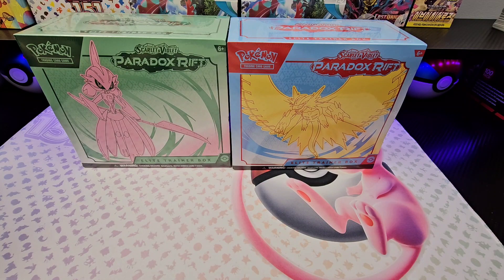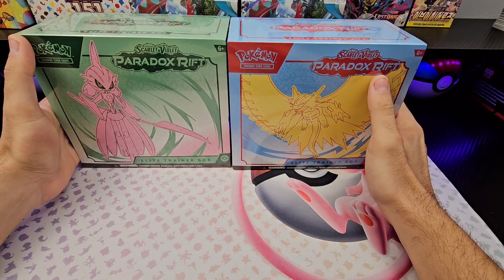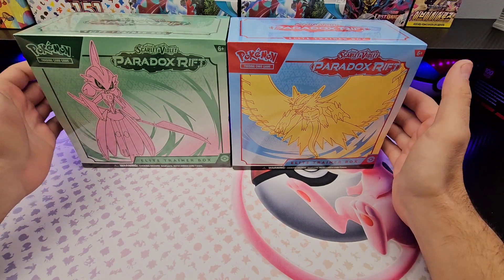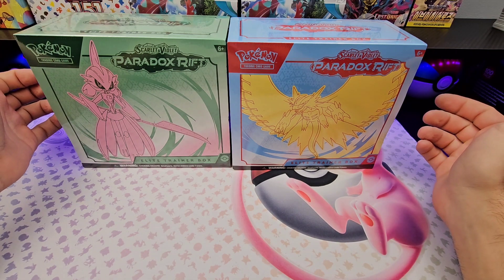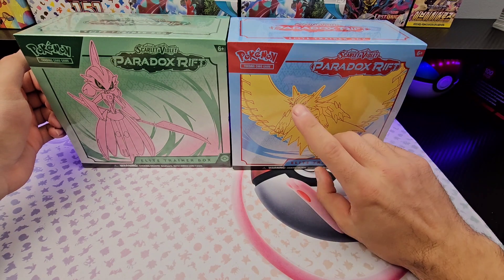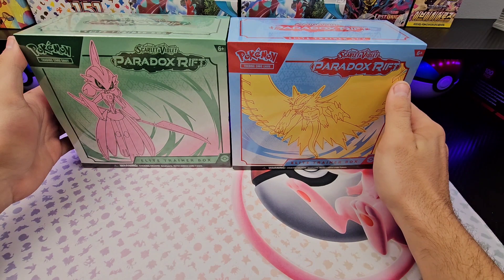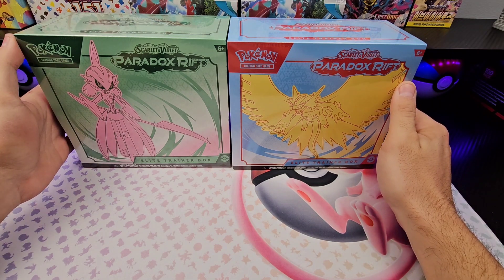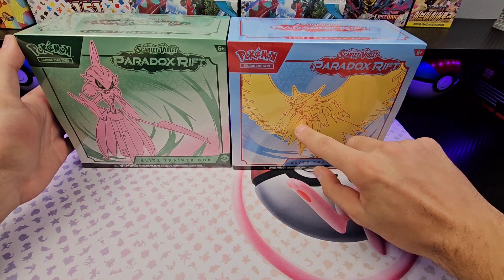How's it going Pokefans? Pokefan brand coming to you finally with our first Paradox Rift video. We're starting with the ETBs, that way we can go through the player's guide, see the set, and pick which ones we're chasing. I already know I'm chasing Roaring Moon SIR. Let's see what else is in the set. I don't actually know what's in Raging Surf, Future Flash, and Ancient Roar other than these two.